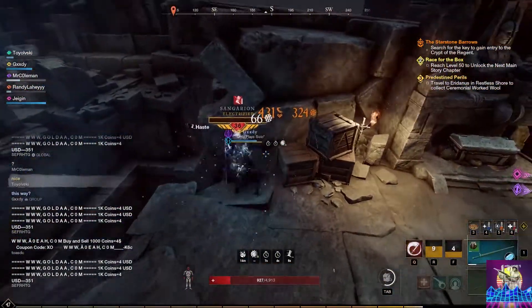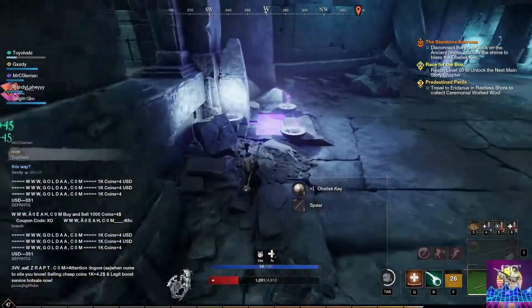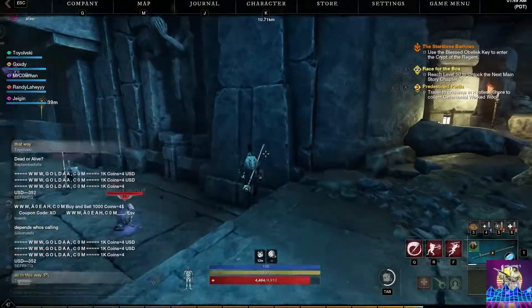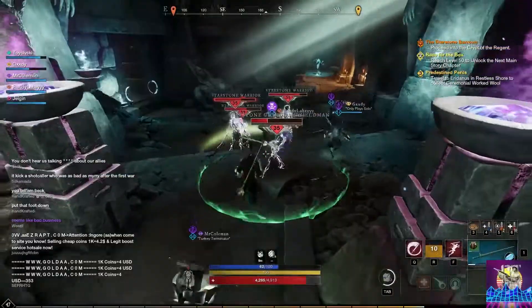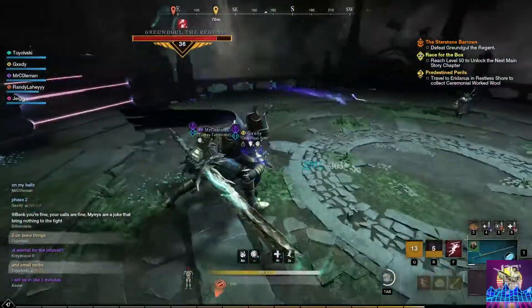Run down the bridge again and you're going to need to kill this elite and all the mobs here to grab the obelisk key. Once you grab the obelisk key, run back over to where you killed that big magic enemy and dip your ball in the blue water, then run back over to the big door and put the key in.